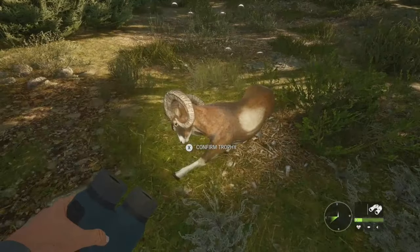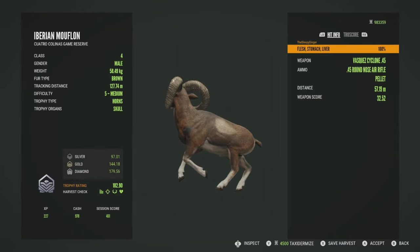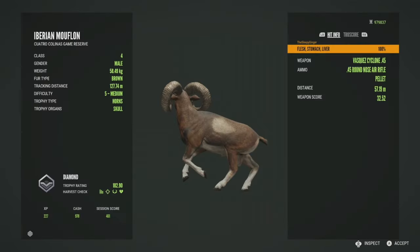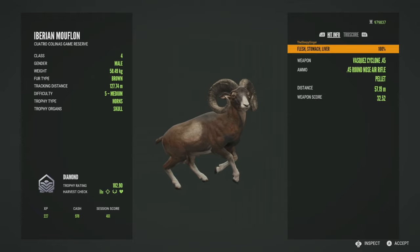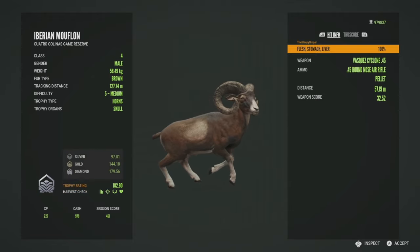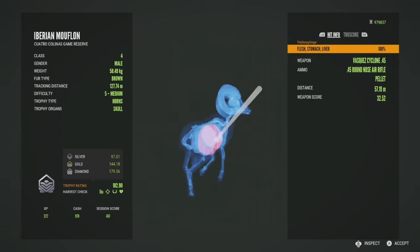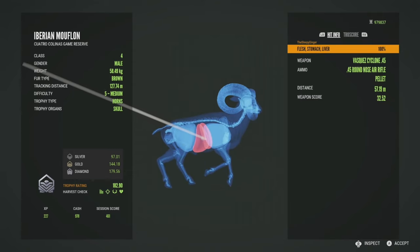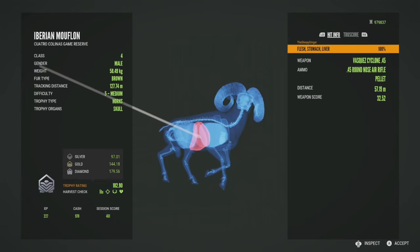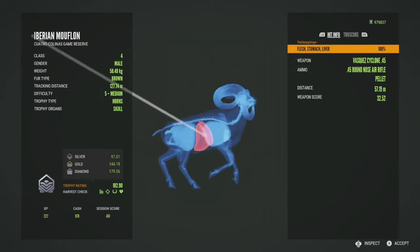Here he is — let's get him picked up. He's going to be a diamond at 182.90, so he scored at the very bottom of his estimate. I'm not 100% sure if this is my biggest one ever, but he is gigantic. I figured he'd probably score around 185 or 186. We got him in the stomach and the liver, so it wasn't the best shot, especially since he was running — but a liver is vital and I'll take it. That was at 57 meters, and the effective range on the air rifle is 50 meters, so we hit him just about perfectly on distance. Just wish it had been into the lungs.